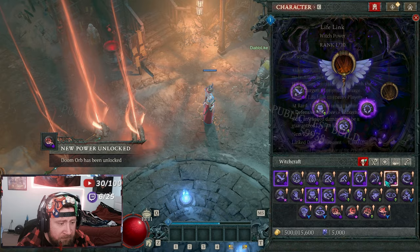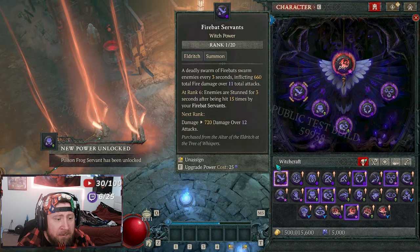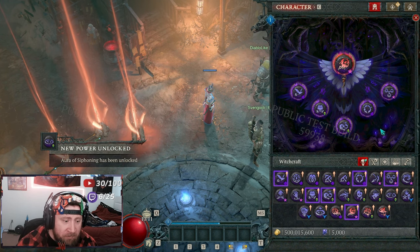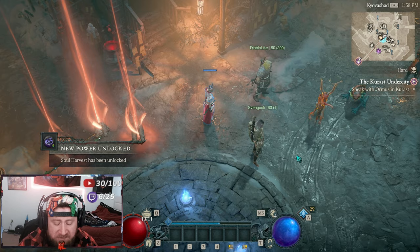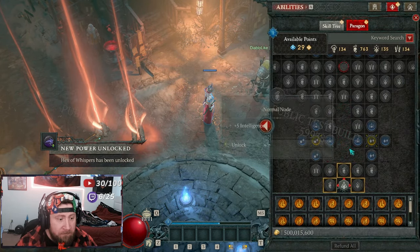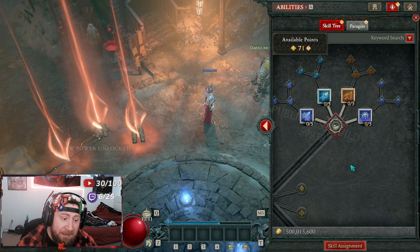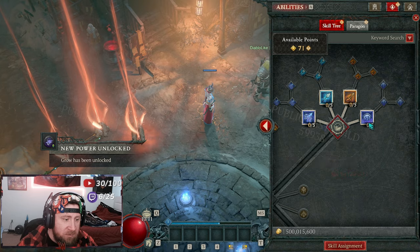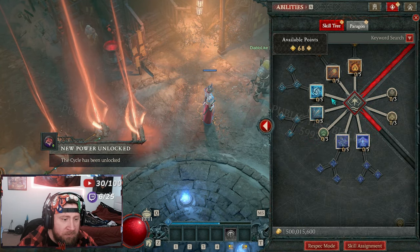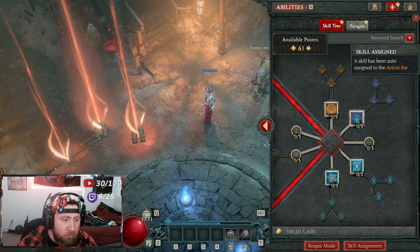You can mix and match these however you want. To upgrade these powers, you need to get Restless Rot from the Headhunts over in the Helltide. Let me just set up a quick build — we'll grab Arclash with Glinting, Fireball because Fireball is fantastic, and Teleport.